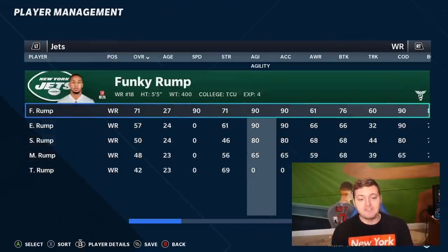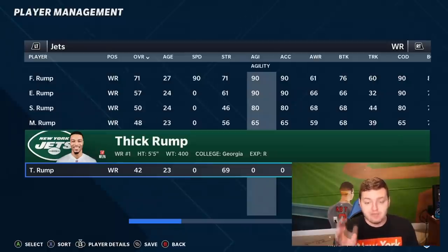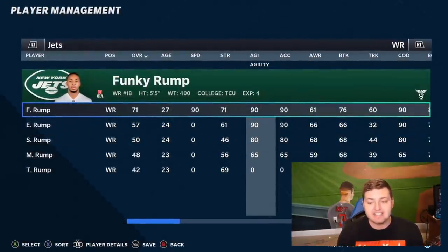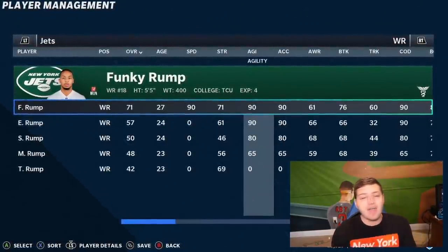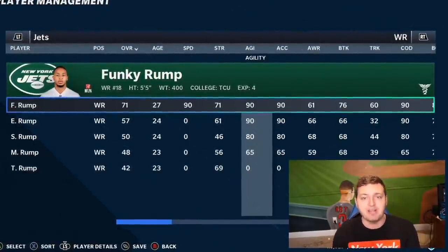So we're going to see if speed is literally the only deciding factor in how fast a player actually is in Madden 21. Because if that's the case, even though this guy has 90 agility, 90 change of direction, and 90 acceleration, since he has zero speed, we'll see if he'll have the same exact 40-yard dash time as a guy with zero stats all across the board. Now Funky Rump — I just want to try him out. He has 90 everything in terms of speed, acceleration, change of direction, and agility, but he's 5'5", 400 pounds. I just wanted to see if size has any indication on how fast these players are.